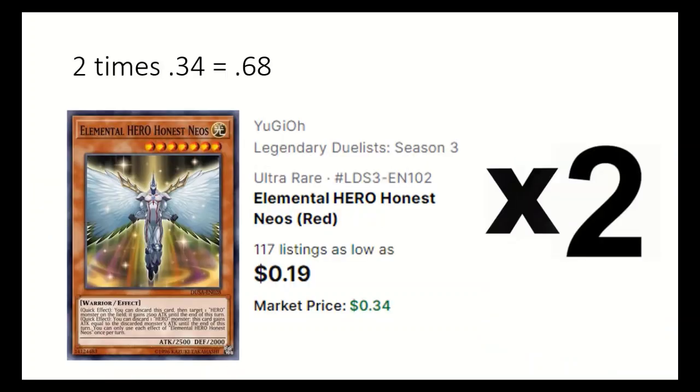2 Elemental Hero Honest Neos — able to discard it to give a hero monster 2500 attack to be able to hit over things.